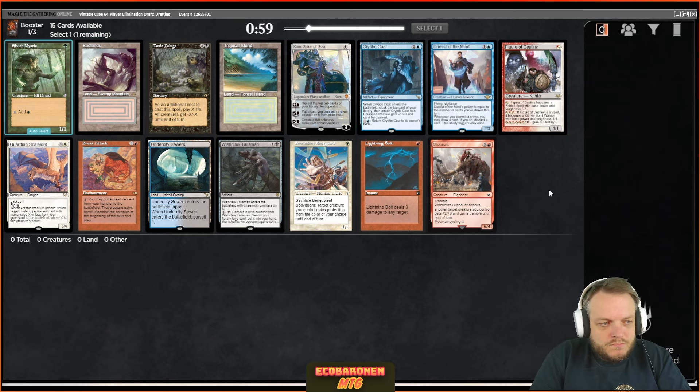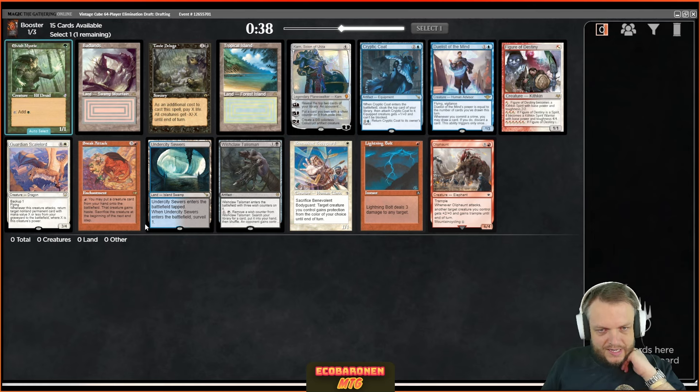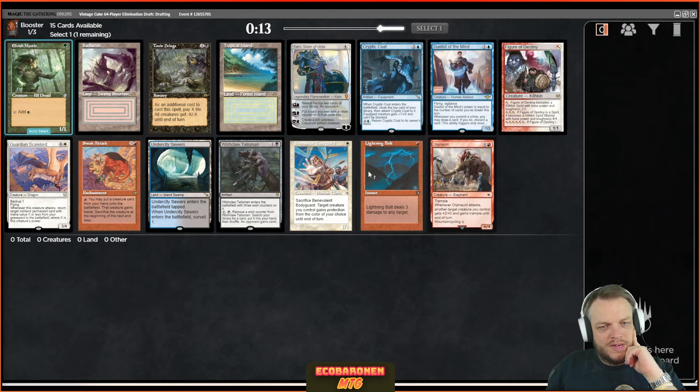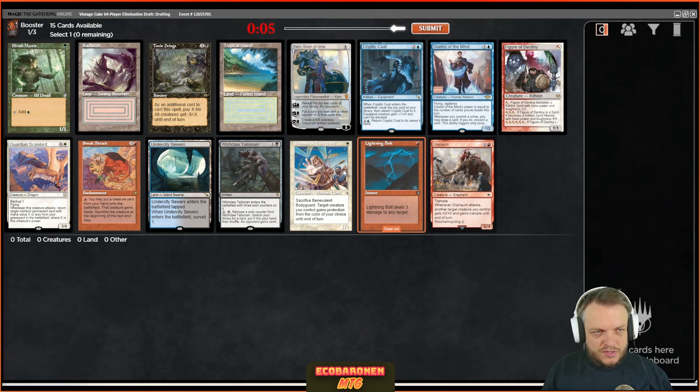Sneak Attack is a pretty good card to get early — a very good build-around. Sometimes there's crossover with cards like Channel, Oath of Druids, Through the Breach. Sometimes you want to go into black-red and do reanimation stuff. For me this is between Sneak Attack and Lightning Bolt. Sneak Attack is fun and has bigger upside, where Lightning Bolt is just incredibly solid. I'll let somebody else fight over the oldies — let's start on Lightning Bolt. Not my favorite first pick, but it is what it is.